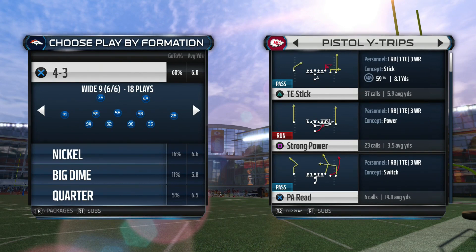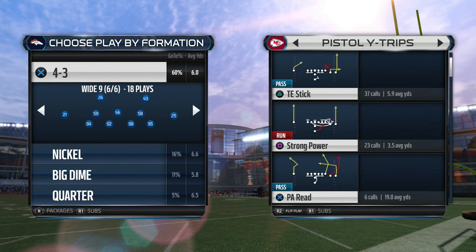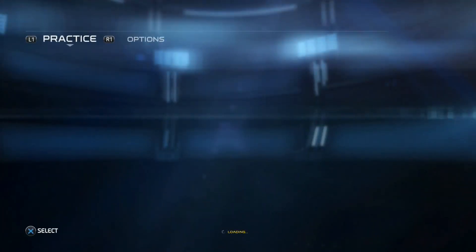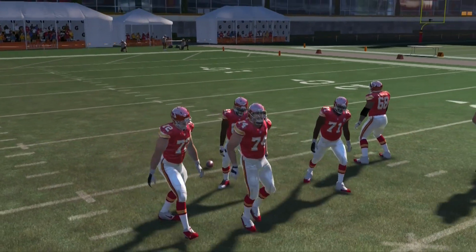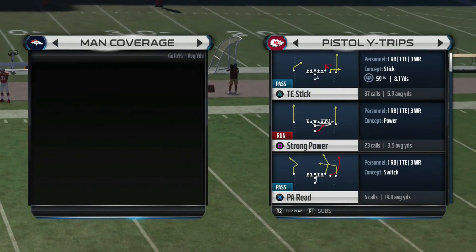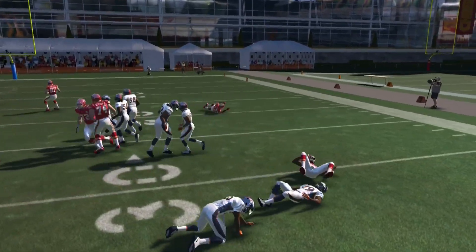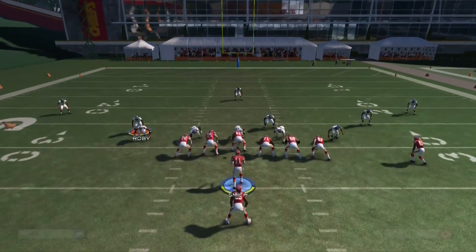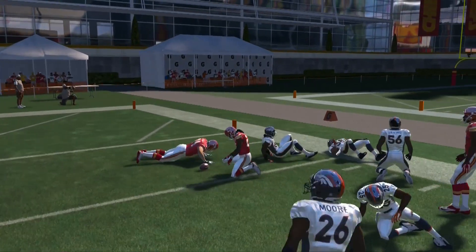I've seen somebody post a YouTube video calling strong power out of Pistol Y Trips a money run, and I was laughing because it's such a terrible run. Strong power out of Pistol Y Trips loses yards way too often. So many times that wide receiver is going to miss the block and you're just going to lose yards. You can have success with it sometimes, but if you want to be consistent — which is what I look for in a run — you definitely want to avoid it.